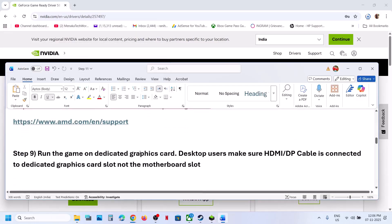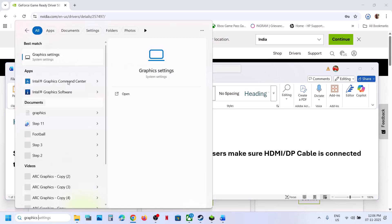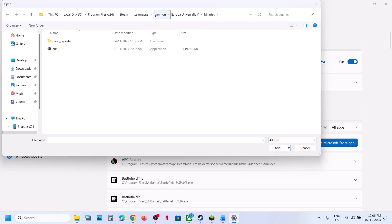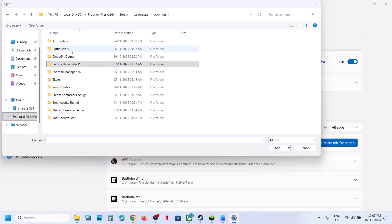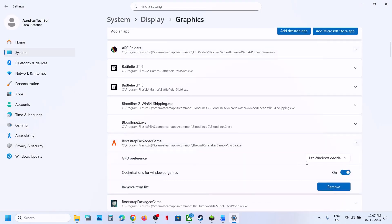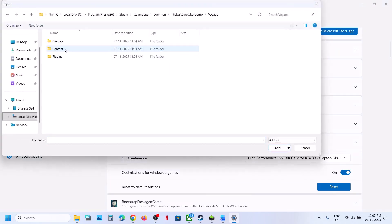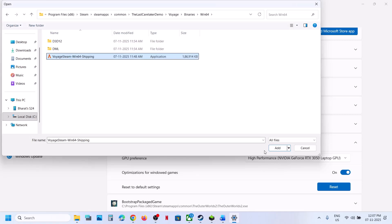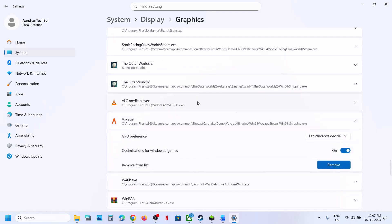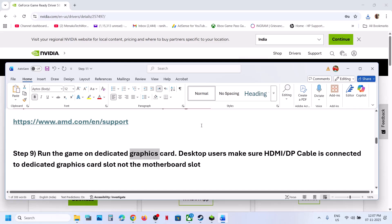Still not working? Run the game on the dedicated graphics card. Type 'Graphics Settings' in the Windows search box, click Graphics Settings, click Add Desktop App, go to the game installation folder, open the game folder, select the game EXE file, click Add. Once added, click on the game, select High Performance. Again, Add Desktop App, open the Voyage folder, Binaries\Win64, select the EXE file, click Add. Once added, scroll down, find the game in the list, click on it, select High Performance, then launch the game and check.